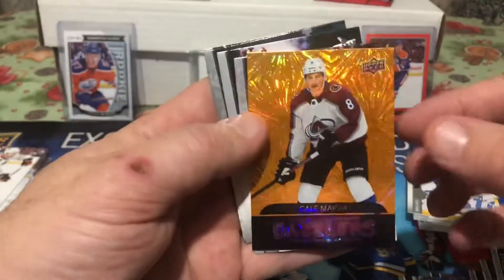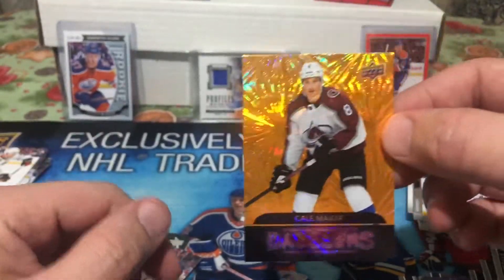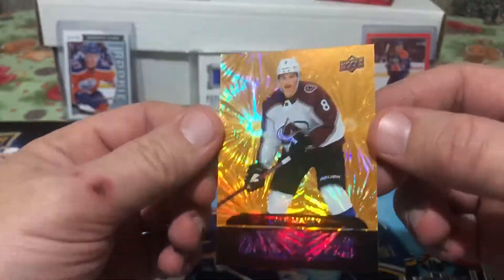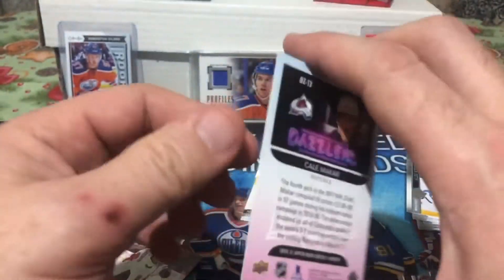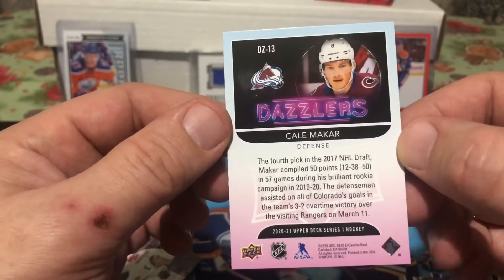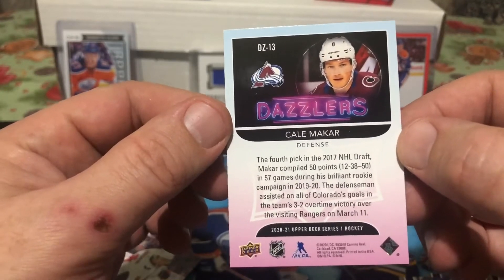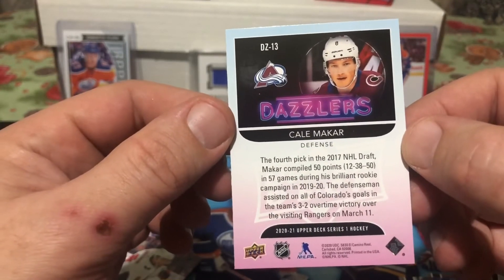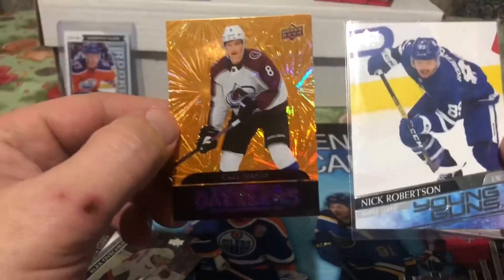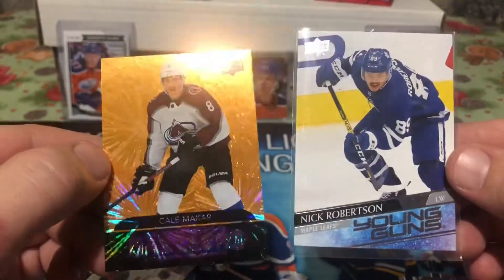Dazzle time! Cale Makar — that's the man you want to hit in the dazzler. Hoo-ah! Look at the shine on that — Cale Makar. Rookie of the year, I believe. It's not numbered. The fourth pick in the 2017 NHL Draft. Makar put up 50 points in 57 games during his brilliant rookie campaign in 2019-20. Cale Makar — that's a nice little hit. And I pulled the other Young Gun too. I got a Nick Robertson and a Cale Makar orange dazzler.